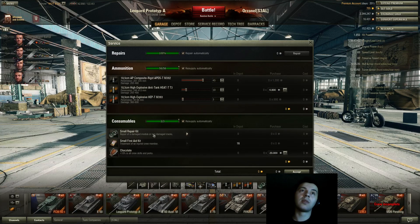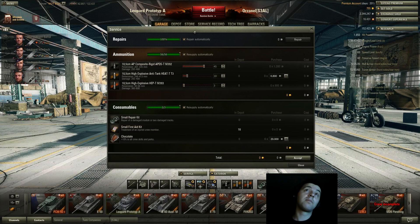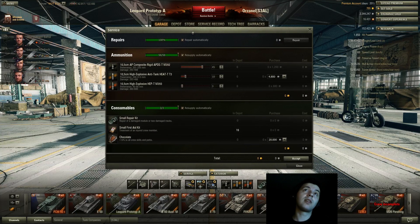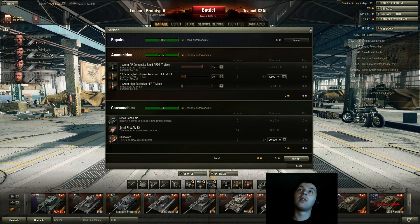For consumables: Repair Kit and First Aid Kit. This is probably one of the first tanks where I never burned, so I use chocolate. I have a lot of games in this tank and I have never once burned. It's truly the first tank that hasn't had any problems with fire.